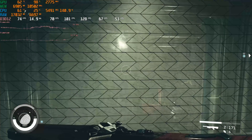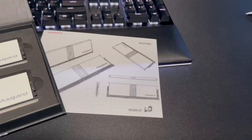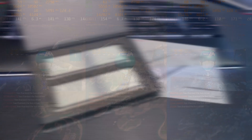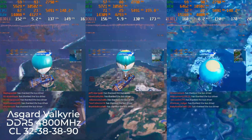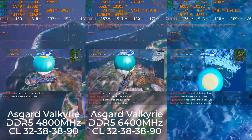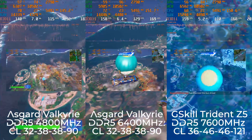Taking a look at three different DDR5 speeds side by side gives a great idea of what speed does for frame rates. Thanks to Asgard for sending me their Valkyrie DDR5 32 gigabyte RAM kit, which is what I'm using to show the left side — 4800 megahertz default DDR5 speeds. The middle is the Valkyrie RAM running on its 6400 megahertz XMP profile, and the right side is my G.Skill Trident Z5 running on its 7600 megahertz XMP profile.